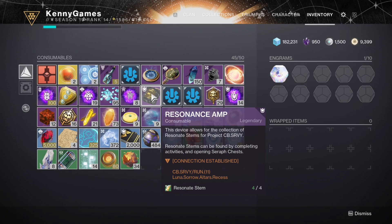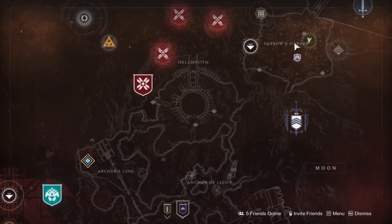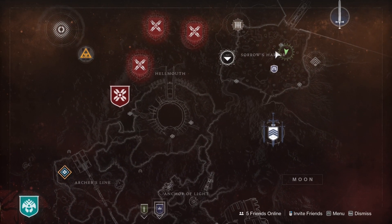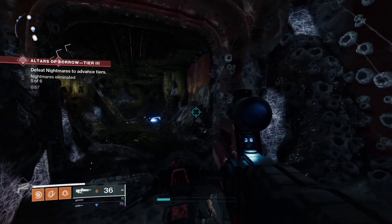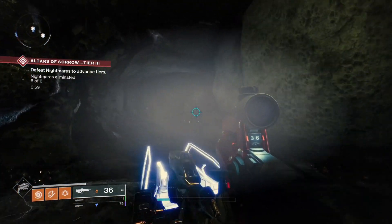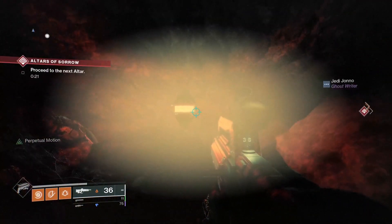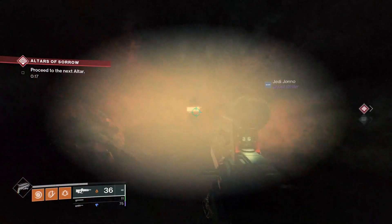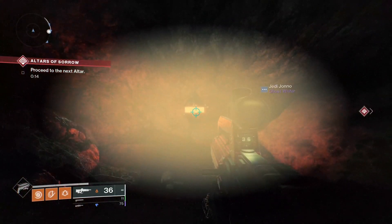This one says 'Lunar Sorrow Altar's Recess' - lunar being the Moon - so you go to the Moon, then Sorrows Harbor, and it's sort of a figuring-out process within that area. You can bump the music up and listen out because you can hear the faint music of these little guys. If you played the Warmind DLC, these will be very familiar to you.